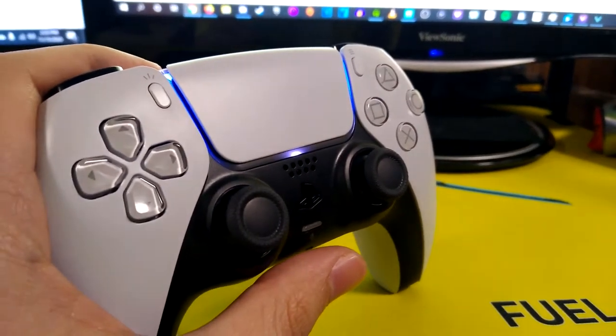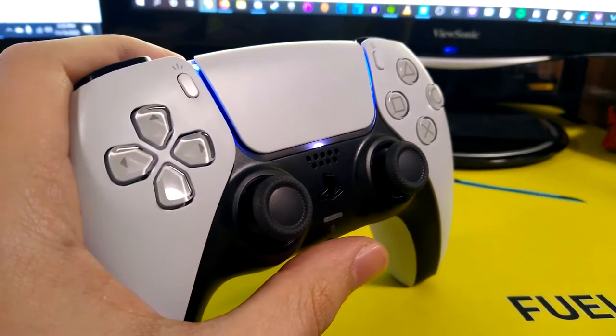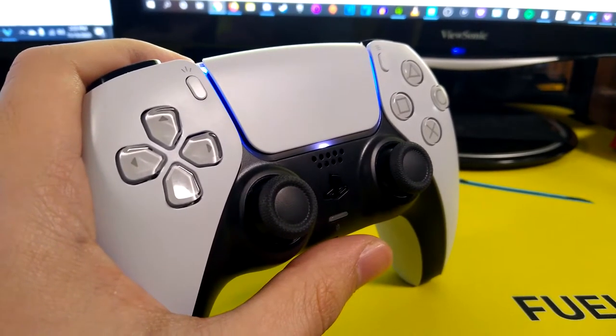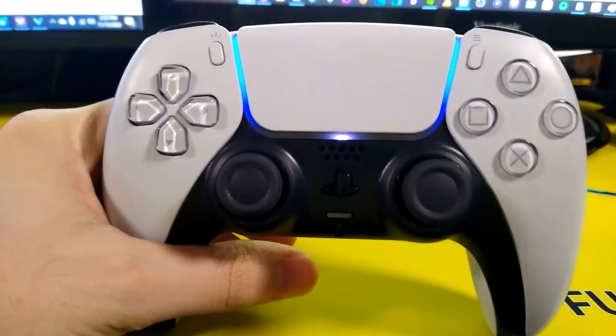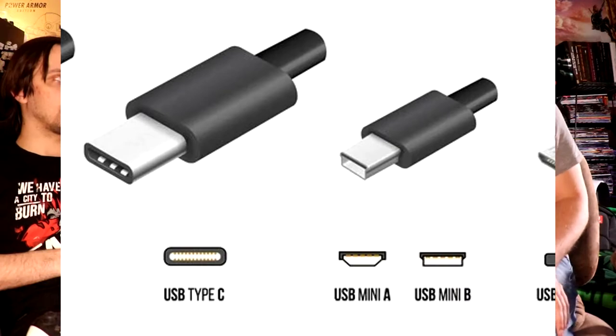I was testing out the mute button on the controller. They also switched from micro USB — it's now a Type-C port, which really helps if you're an Android person with chargers all over the house. There is still a 3.5mm auxiliary port. A friend had an attachment for his PS4 controller for remapping, and unfortunately those don't carry over, but that's expected since the controllers aren't the same. As far as the touchpad goes, we actually turned it on and used it — the touchpad tracks nicely.